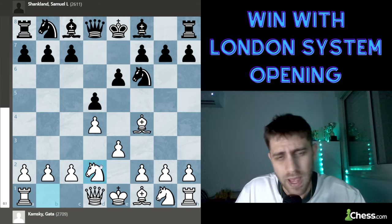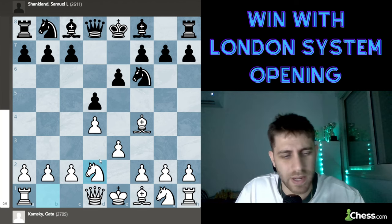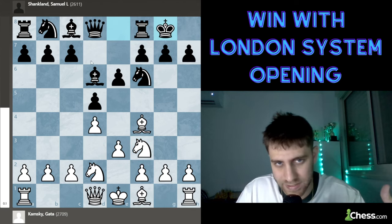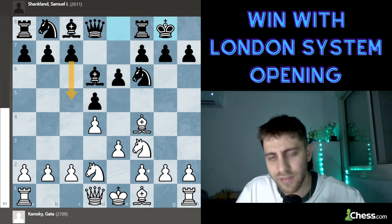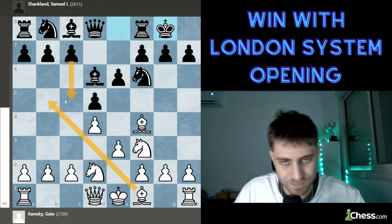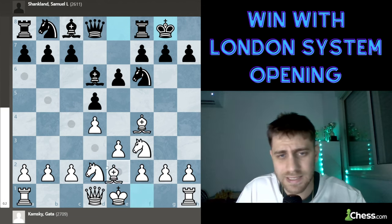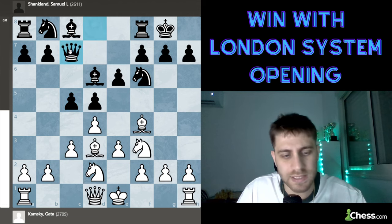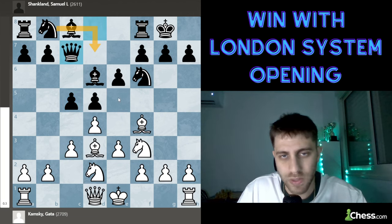With the black pieces I have played bishop to d6 a lot. My point is that after knight gf3, I castle before playing c5, because after c5 White will have the opportunity to play bishop b5 check. So for example: castle, bishop d3, then c5, c3, and queen c7 with knight bd7, aiming for e5.